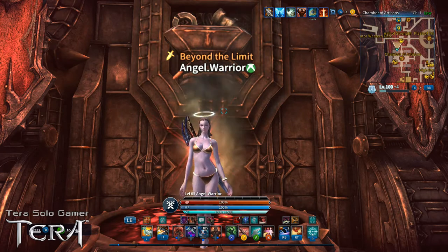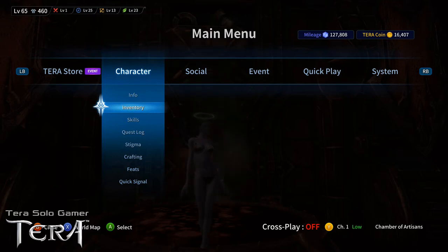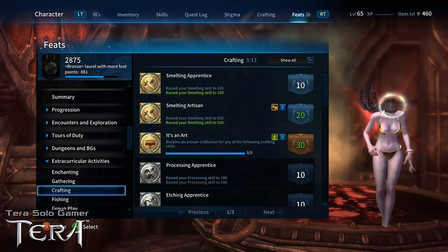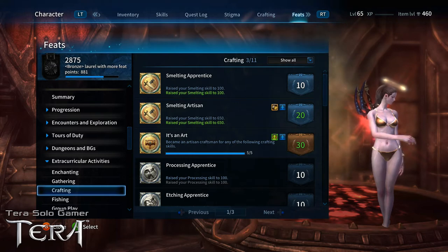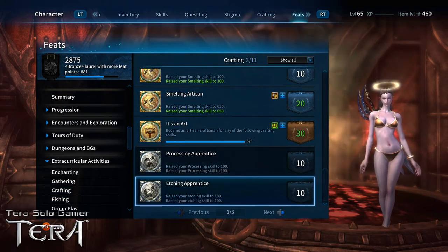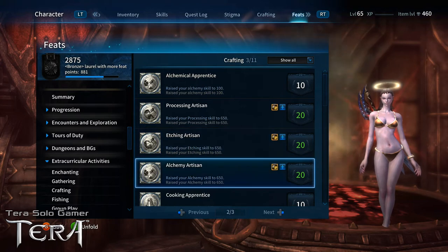Adding this piece to the front of the video: there are certain feats associated with crafting. If you go into your main menu under Character, down to Feats, Extracurricular Activities, Crafting, it has its own little section. You can see options like Smelting Apprentice and Smelting Artisan. You get different feats based on whether you're doing alchemy, processing, or etching.